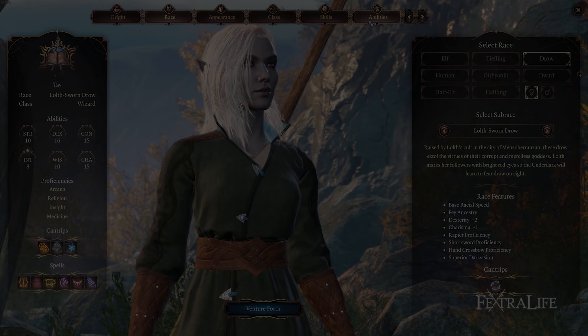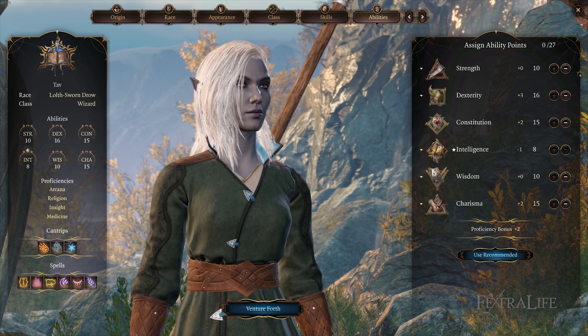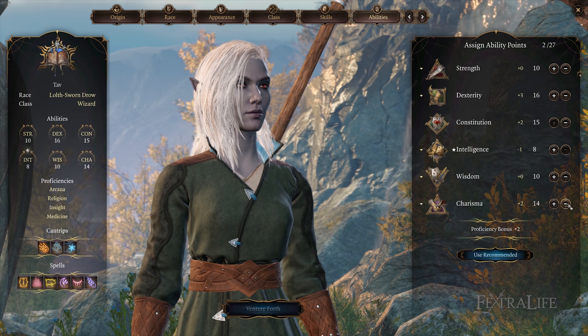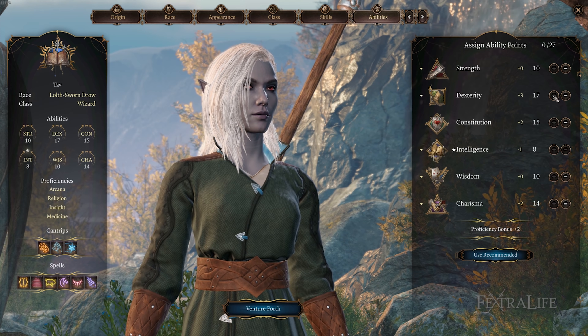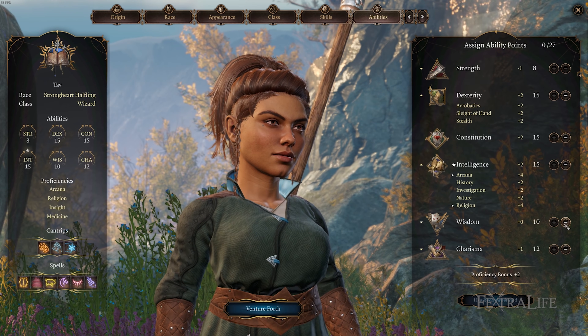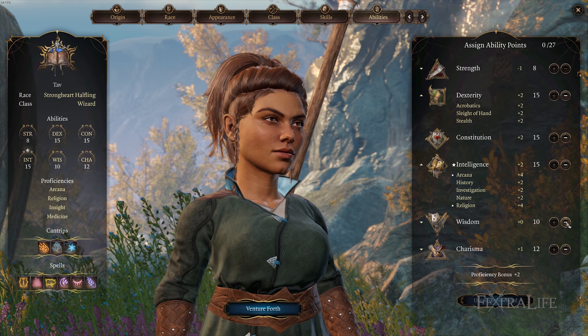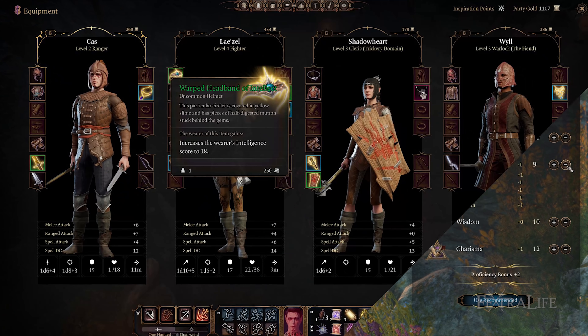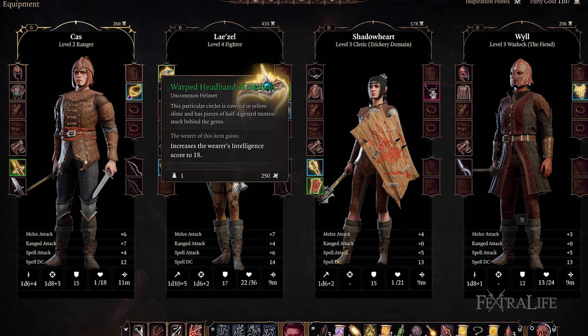Race is not overly important for this class, since you can use the item Warped Headband of Intellect to gain 18 Intelligence. This means it's not absolutely vital to pick a race with added Intelligence in Early Access. However, any race with added Dexterity is good for Armor Class. Drow not only has this, but also has superior Dark Vision, which allows them to see in the dark exceptionally well, improving their hit chance in low lighting places like the Underdark, so they are a solid choice.